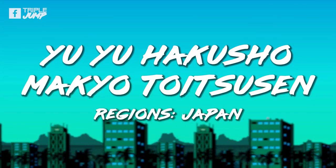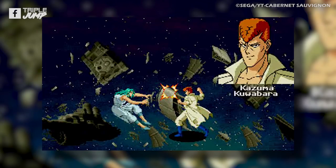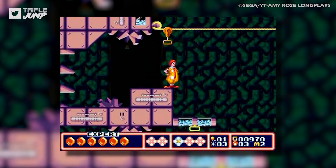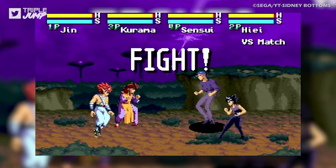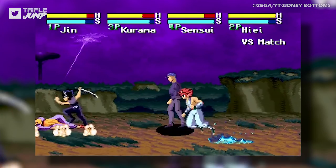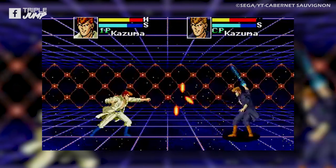Number 33: Yu Yu Hakusho Makyou Toitsusen. Yu Yu Hakusho Makyou Toitsusen only left Japan once, for Brazil in 1999, so we aren't surprised Western gamers are missing out. But this could have actually been a really fun inclusion. It's a four-player fighting game designed by Treasure, who spent this entire console generation proving they could do no wrong. There are even two horizontal planes on which players can fight, introducing a literal depth to the combat that is still rare in 2D fighting games. It also contains digitized speech, lovely sprite work, and an absolutely stellar soundtrack. This is one that Asia and the West should be sad they're missing out on.